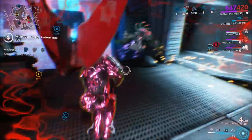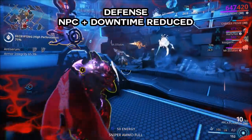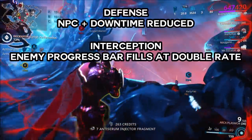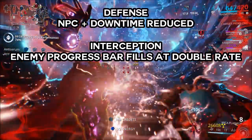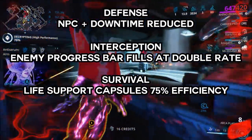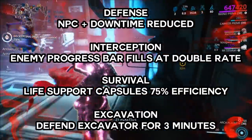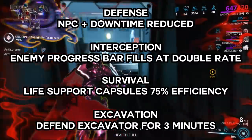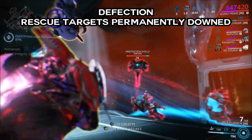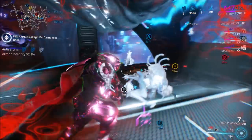Arbitrations will feature modifiers that make the missions more difficult. For defense missions, you'll be defending an NPC and have very little downtime between waves. For interception, enemy control towers fill their progress bars at double the rate. For survival, life support capsules are worth 75% of their usual capacity. For excavation missions, you'll have to defend an excavator for 3 minutes. For defection, you can't revive downed rescue targets. And finally, for infested salvage, consoles have half their normal health.